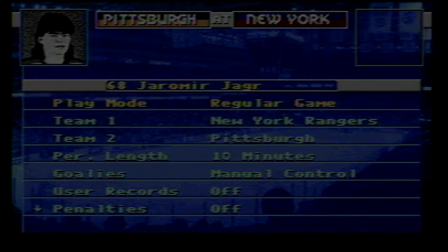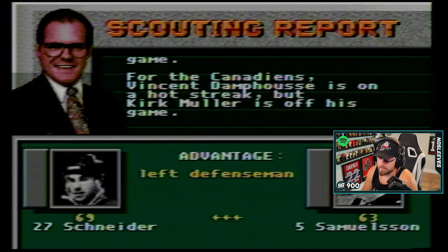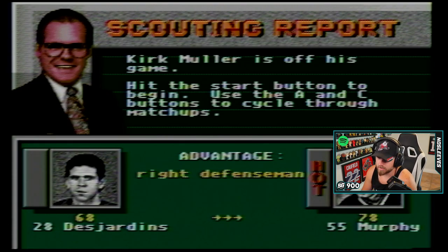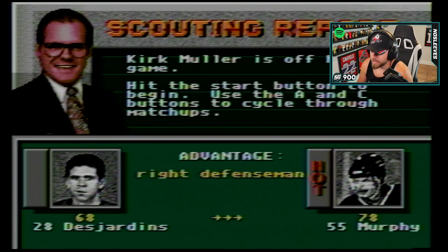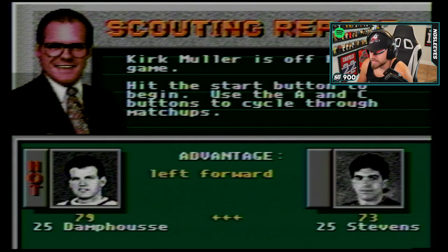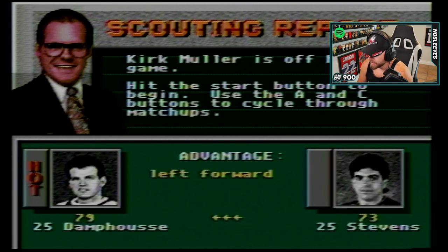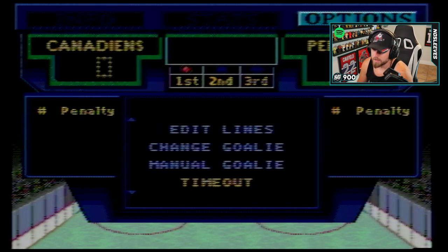Now let's take a look at the gameplay and how it holds up. The Penguins take on the Canadiens tonight. Larry Murphy is on a hot streak, Yager is off his game, but Vinny Damphousse is on a hot streak, while Kirk Muller is off his game. We've got Patrick Roy and Barrasso — obviously a big discrepancy there. Right defenseman Desjardins and Larry Murphy, Bellows and Yager — Yager only rated 86 — Vinny Damphousse at 94 and Mario Lemieux. Let's get into it. We got instant replay, edit lines, change goalie, and timeout — a new addition to the pause menu.